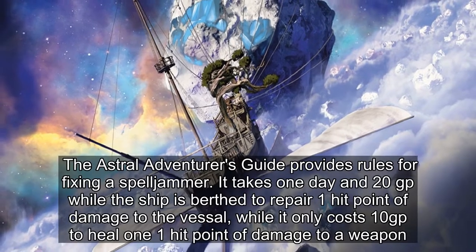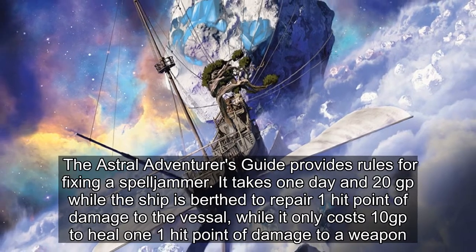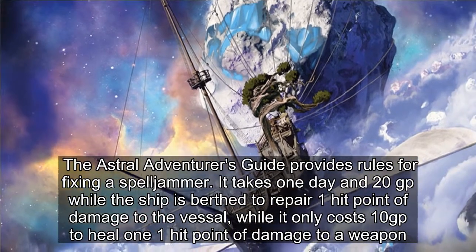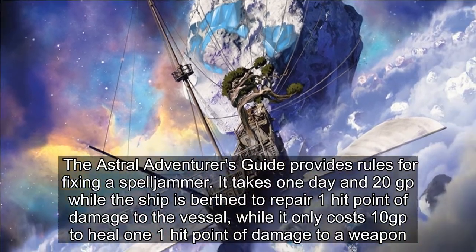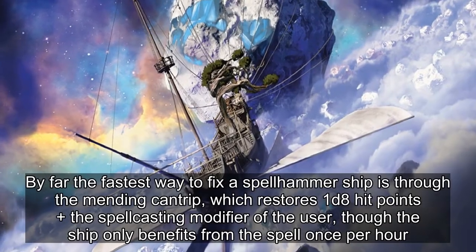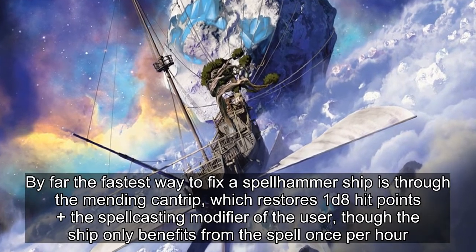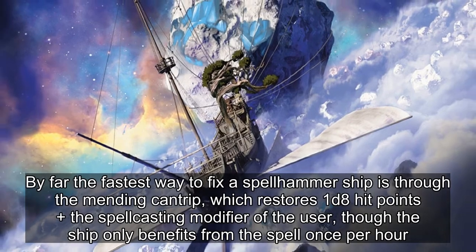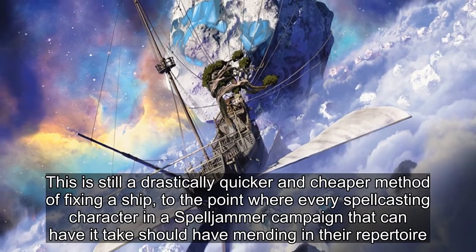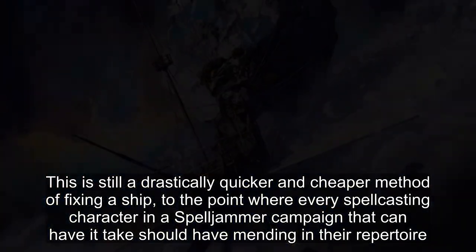The Astral Adventurer's Guide provides rules for fixing a Spelljammer. It takes 1 day and 20 GP while the ship is berthed to repair 1 hit point of damage to the vessel, while it only costs 10 GP to heal 1 hit point of damage to a weapon. By far the fastest way to fix a Spelljammer ship is through the Mending cantrip, which restores 1d8 hit points plus the spellcasting modifier of the user, though the ship only benefits from the spell once per hour. This is still a drastically quicker and cheaper method, to the point where every spellcasting character in a Spelljammer campaign that can take it should have Mending in their repertoire.